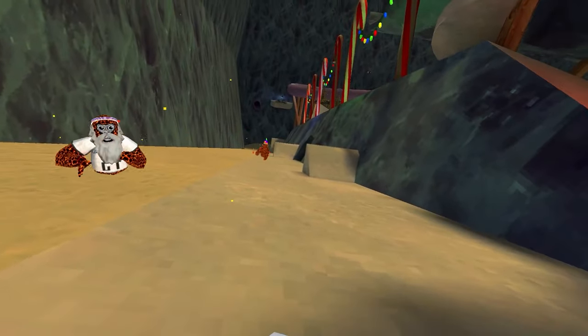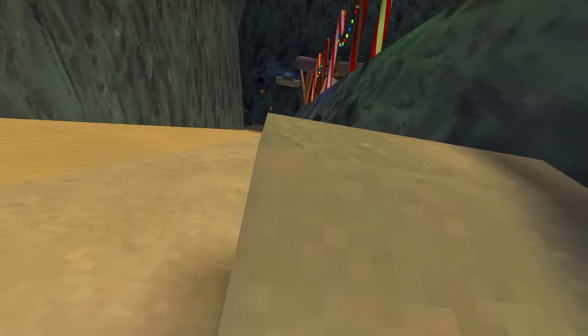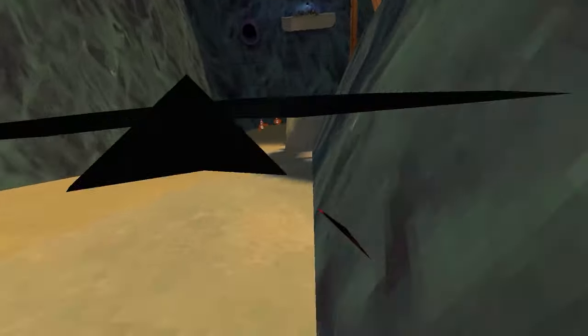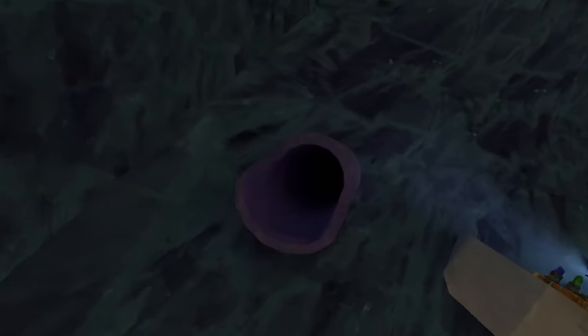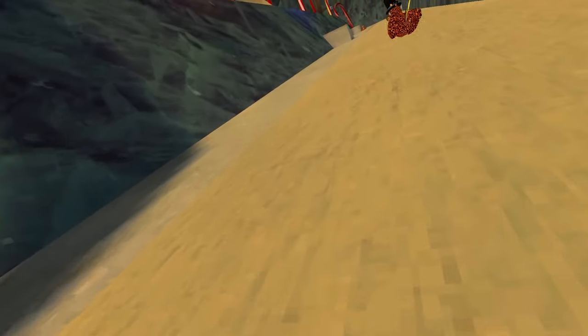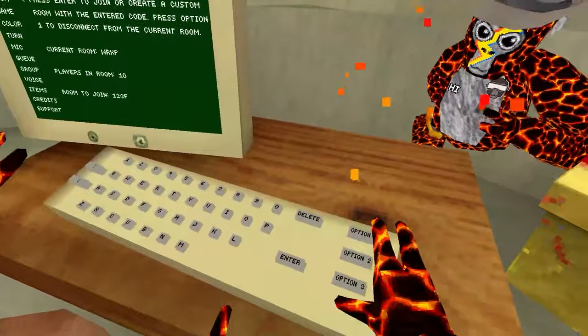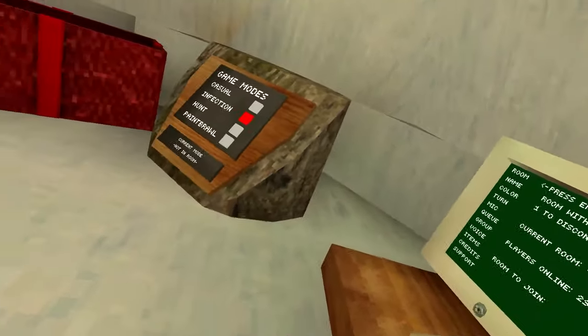Basically you jump off, take this first ramp, take the second ramp, and then jump like this — just like that. Okay, well now we're stuck. Now we need to steer back to the surface. So now that we're back, we already got one guy to learn. Let's try to get two more for our goal. Let's leave this lobby so we could actually teach more players.